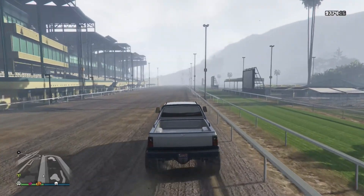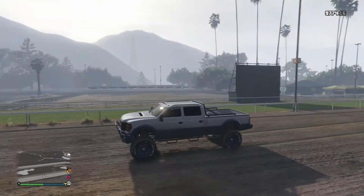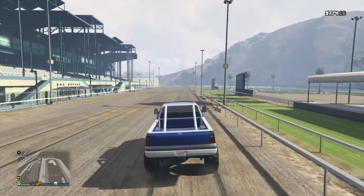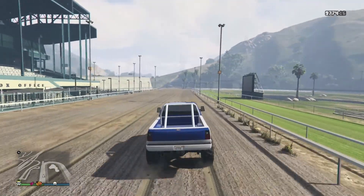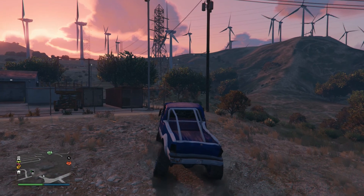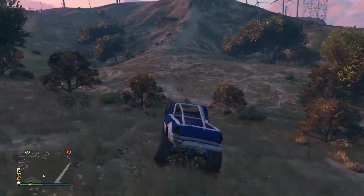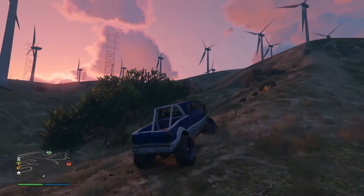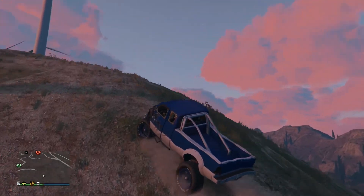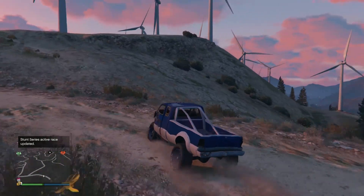Now we're going to see which truck is faster in a straight line. I ran each truck three times for the straight-line test as well. The results are again very close — within margin of error. The SWB appeared slightly slower but that's likely driver error. The key takeaway is that these trucks are pretty much equal overall.